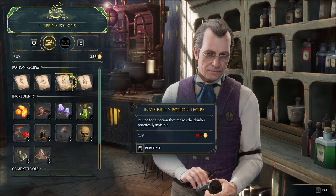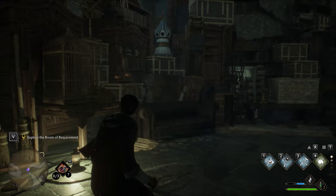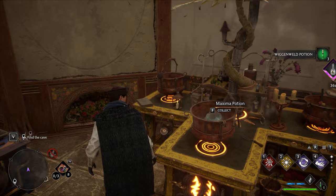To craft your potions, you'll need the recipes, ingredients, and a place to craft them. You can use the station in the potions classroom, but as you continue you'll gain access to the Room of Requirement, where you can conjure up your own potion making stations. By default, you'll be able to conjure a station with 1 burner capable of making a single potion at a time, though through purchasing spellcrafts from Tomes and Scrolls, a shop in Hogsmeade, you can conjure 2 others with 2 and 3 burners.